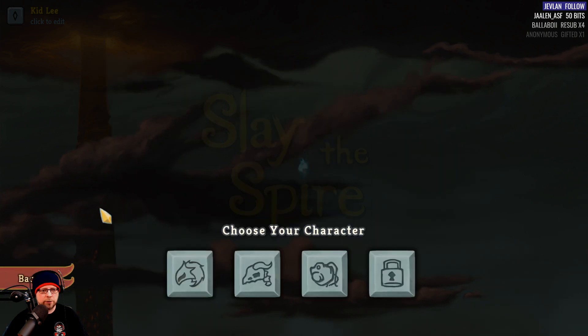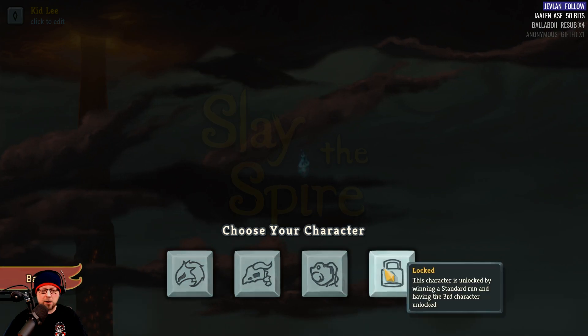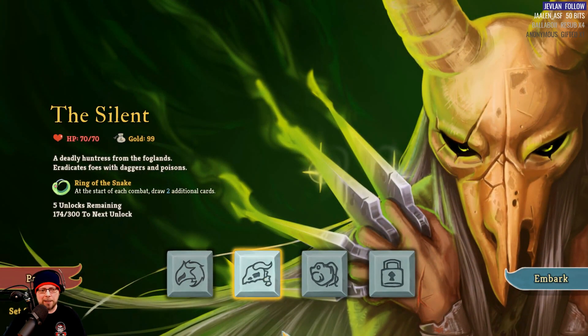We're going to go ahead and do Standard mode. You get to pick from three characters — the fourth one you unlock later. I think today we're going to play The Silent, who is really big with daggers and poisons. She starts with 70 HP, 99 gold, and I still have five unlocks remaining. I've only got about 10 hours in this game. Let's go ahead and embark.